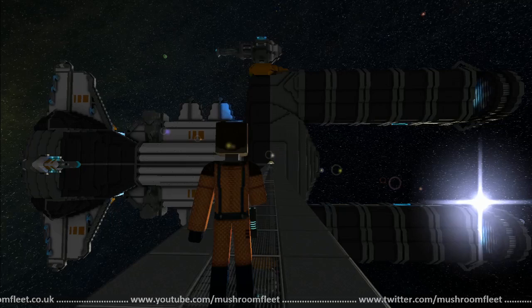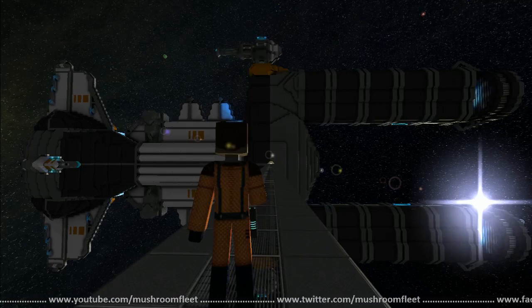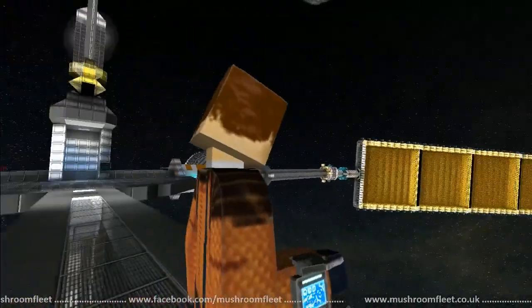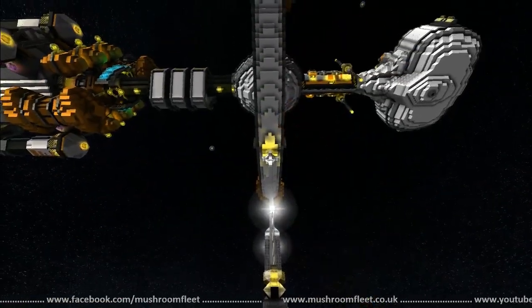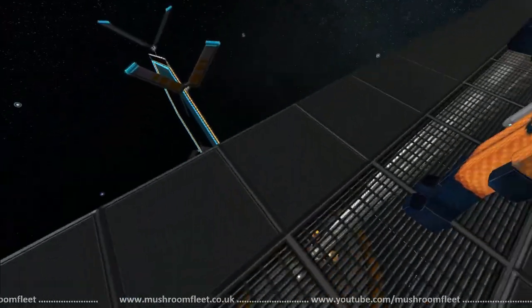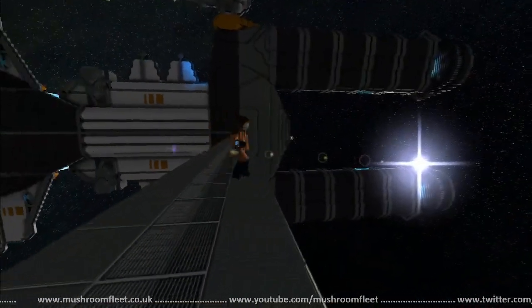You might notice the Earth Seed logo — that sort of triple orange stripe. I'm trying to repeat that imprint across a lot of my builds so you can tell it came from me. And that's about it for the station tour.